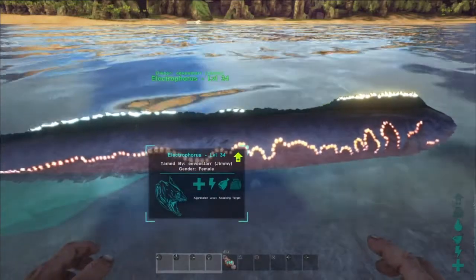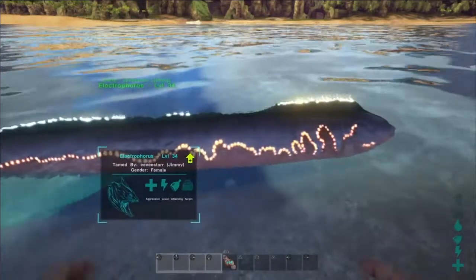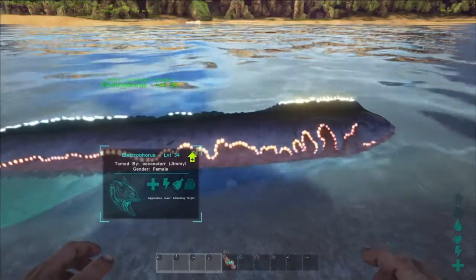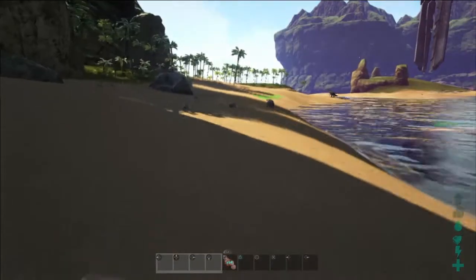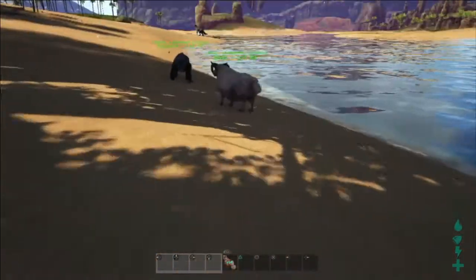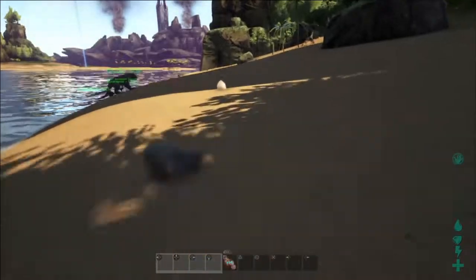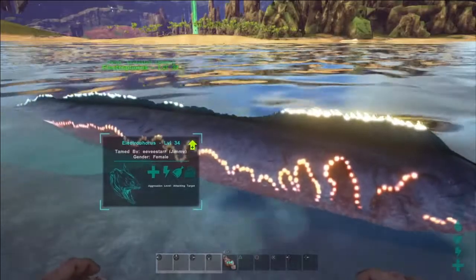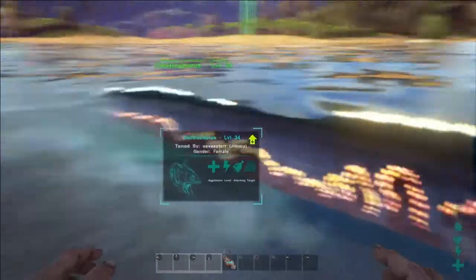The microraptor's preferred food is raw mutton, which you get from the sheep. Another preferred food is biotoxin, which you get from jellyfish. You passive tame it.